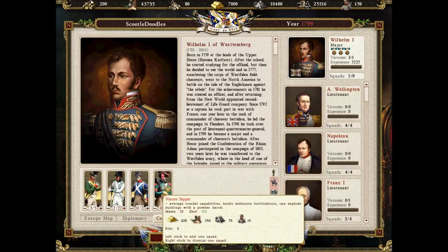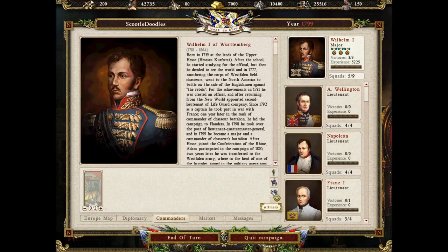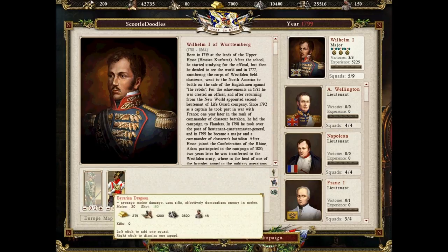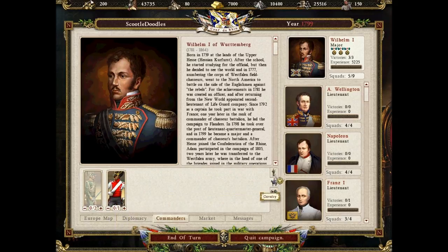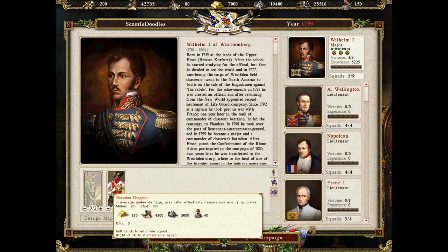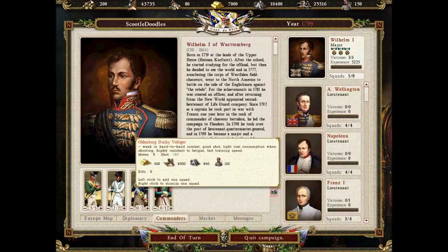We can actually have Nassau... I might try and make use of cannons in this one because I didn't really do it in my other let's plays. Cavalry — Bavarian Dragoons, they sound excellent and I like cavalry in this game. So on 5, that's 6, it's to 6, and we can have 3 more, so I obviously want some voltigeurs because of the good shots.